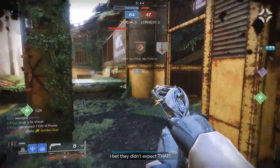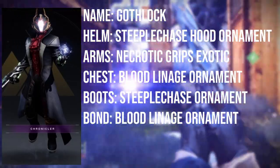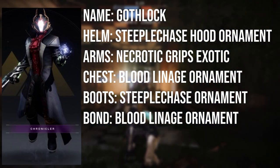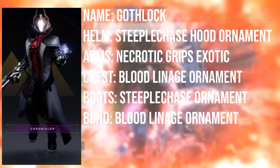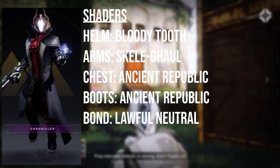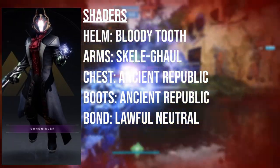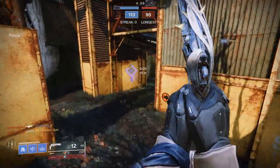The second Discord winner is Gangelod Genji with a set called the Gothlock — a really cool name. The helmet uses the Steeplechase Hood ornament from the Season of the Hunt Pass. The arms are the Necrotic Grip Exotic. The chest is the Blood Lineage ornament from the Festival of the Lost Eververse set. The boots are the Steeplechase Boots from the Season of the Hunt Pass, and the bond is the Blood Lineage ornament also from Festival of the Lost. For shaders: the helmet uses Bloody Tooth from Bright Engrams; arms use Skelegal from Festival of the Lost; chest and boots use Ancient Republic from Bright Engrams; and the bond uses Lawful Neutral from the Season of the Hunt Season Pass. Really love the goth theme of this set.